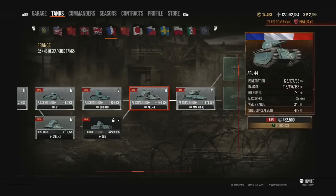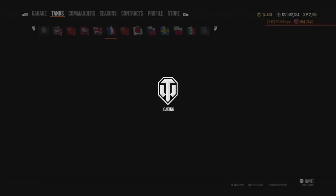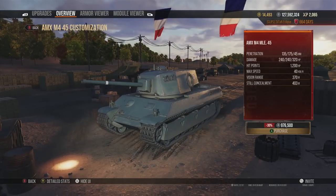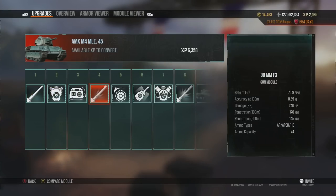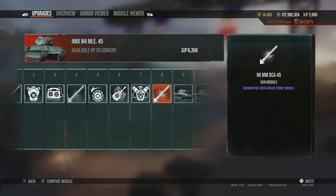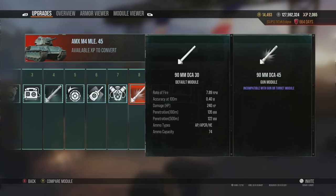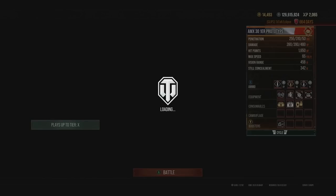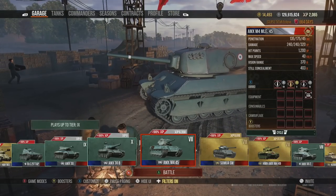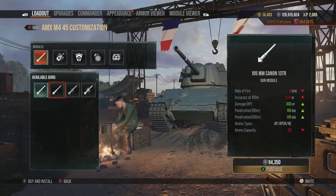Cupolas are typically a weak point on French tanks — unlike Soviet ones where apparently even a 1mm cupola counts. Moving forward, you get a tank with a very bad reputation: the AMX M4 Mle 45, the French tier 7 heavy. I actually really enjoyed this one — it's definitely an underdog. When you have the tank fully kitted out it can be really fun. The guns generally get better as you progress, and I prefer the higher alpha damage options to pack more of a punch.